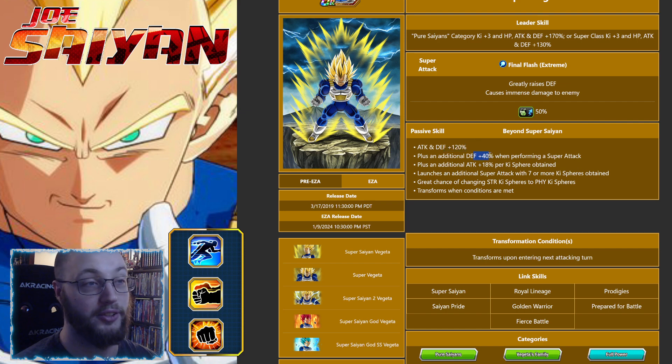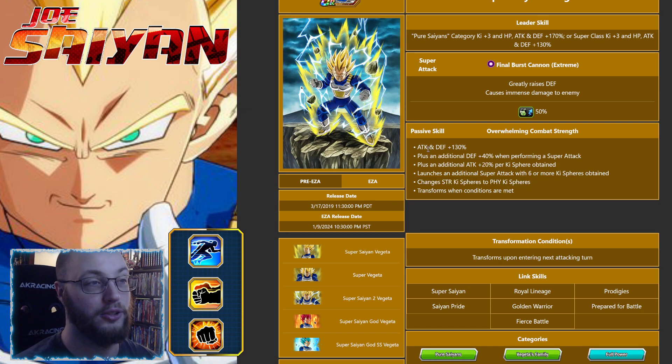He gets attack and defense 120, still defense plus 40, attack plus 18 per Key Sphere, still launches an additional attack with 7 Key Spheres, still can change Key Spheres but it's only a 70% chance. This is his actual Achilles heel — his real weakness is that if he just guaranteed changed Key Spheres to his Key Spheres every turn that'd be different, but you're also not always going to have STR Key Spheres. At Super Saiyan 2 he goes up to 130 on attack and defense, 20 attack per Key Sphere, and you only need 6 Key Spheres to launch an additional super.